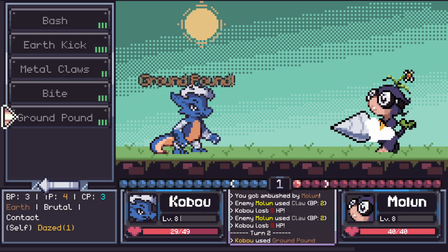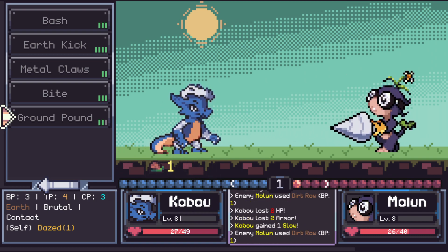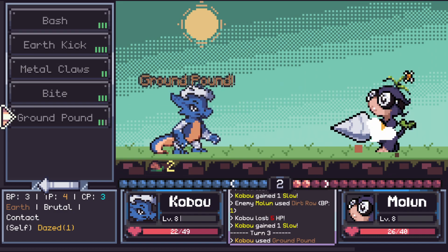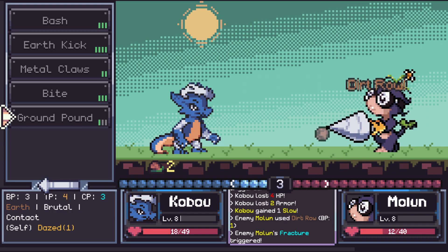In terms of Digimon World raising elements, this game definitely plays more like an RPG in that you don't really have to worry about your Tama getting hungry or them pooping or anything like that, but you still do have some control over their evolution, stat allocation, and they even learn moves through wild enemies, which is an awesome thing to bring over from those types of games.